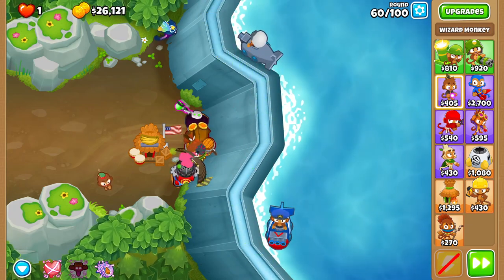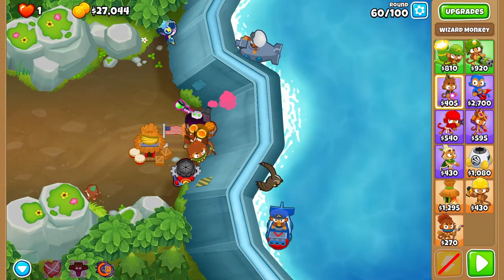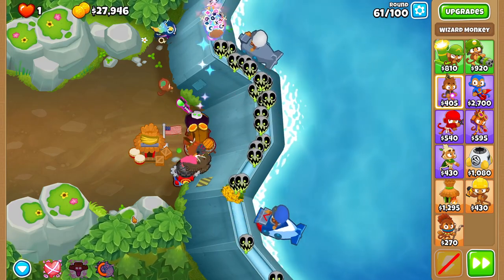Use Hex on round 60, because you kind of need it. I'm not sure if you definitely do, but it's a single button press and it makes sure that you will not die no matter what. So just use it.